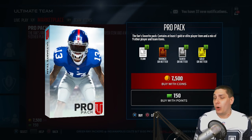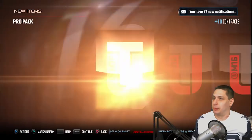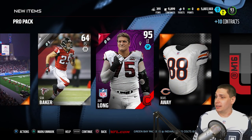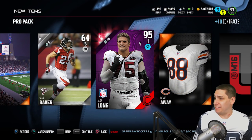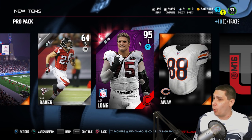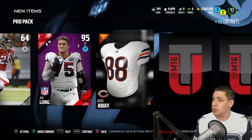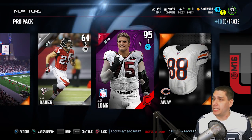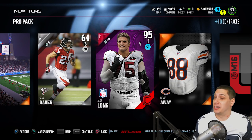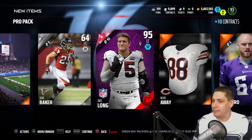Oh snap, we got a Jake Long! That's pretty damn good. I'll definitely take a 95 overall Campus Hero. I don't think this is worth a whole ton, but I think it's one of the newer ones so it might be worth a little bit actually. That's actually a pretty decent pull - certainly worth pulling a Pro Pack for. I'm a big fan of that pull.